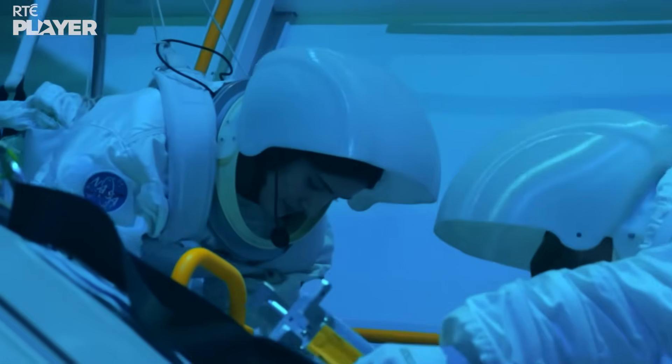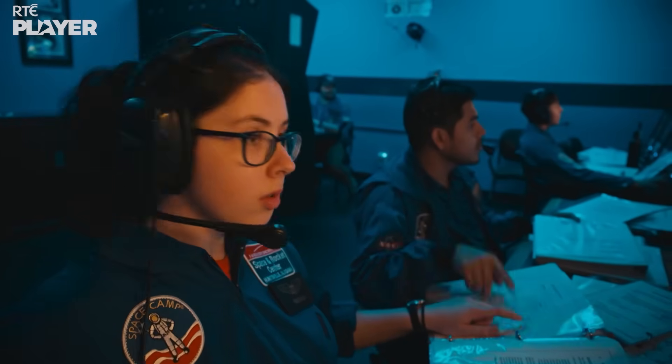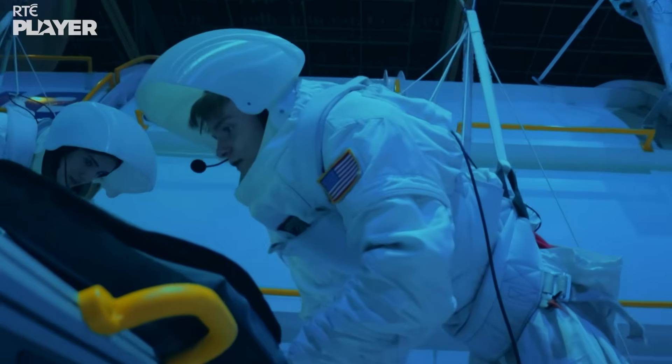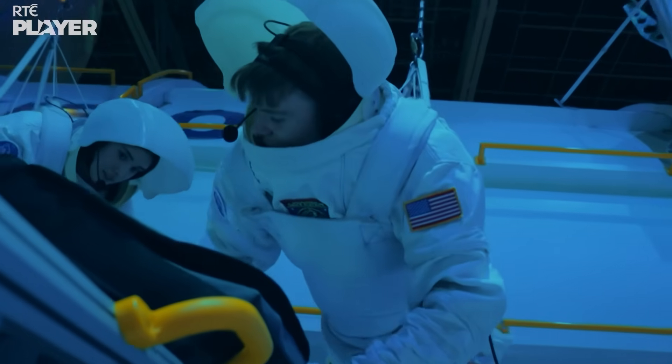Base camp instructor Brian is helping out in Mission Control, talking Asia and Fintan through their EVA. First, start off by removing VCP-5 from slot E-1. Just make sure you don't drop it, or else it's like a couple million dollar mistake.